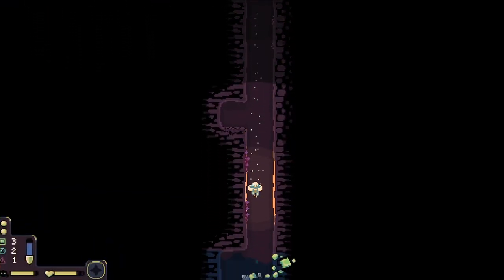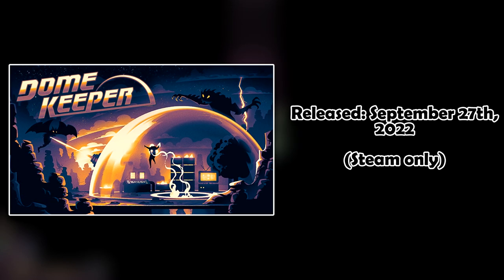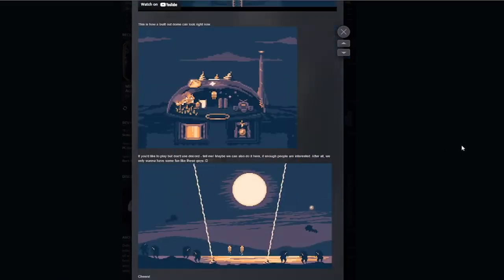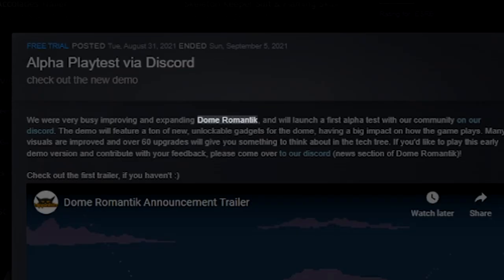But lately, I've been playing a roguelike game that's really become my go-to cozy game as of late, and that's Domekeeper. It was fully released on September 27th of 2022, after about a year or so of development. The first Steam post was in August of 2021, when it was called Dome Romantic, which means romance in English.